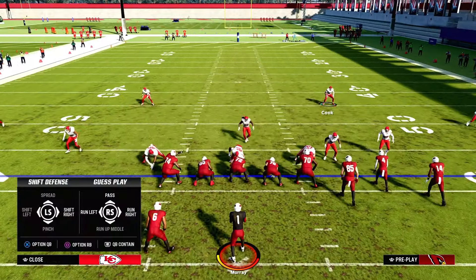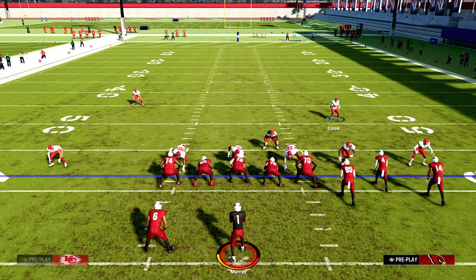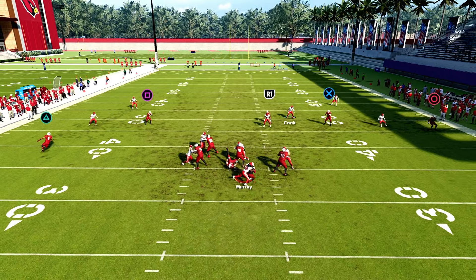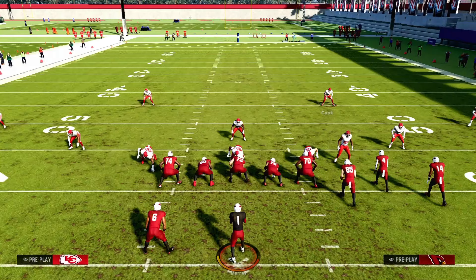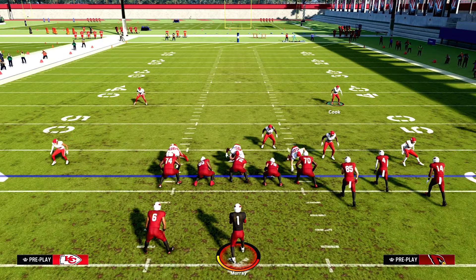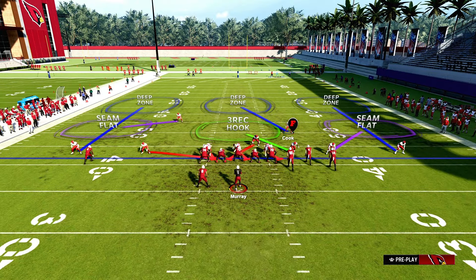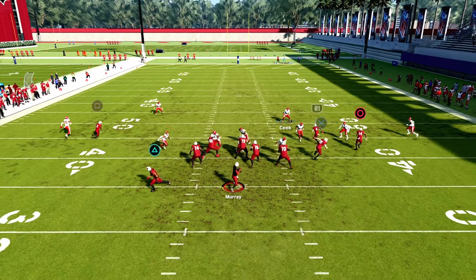You want to pinch your defense, slant your defensive line to the right, and you should get A-gap pressure pretty much untouched every single time. And you got good coverage, so you can do whatever you want for adjustments, but you should get that A-gap pressure every time.